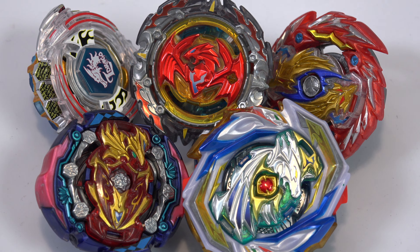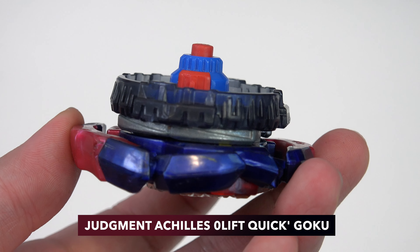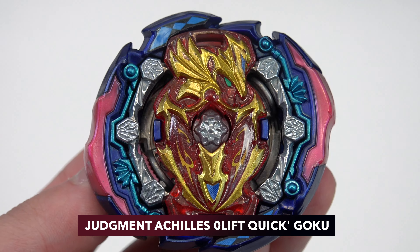Here are five recommended combos from WBO that you can use with the Burst GT format. With this Burst GT format, I'm super curious what Bladers will come up with. The first combo we have here is Judgment Achilles Zero Lift Quick Dash Goku. These combos were created with Pro Series and Takara Tomy parts, and you can get a lot of these parts from the Pro Series releases too.